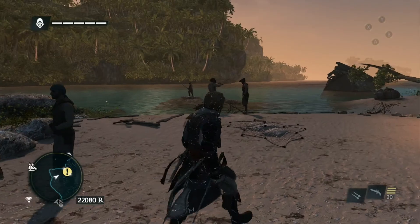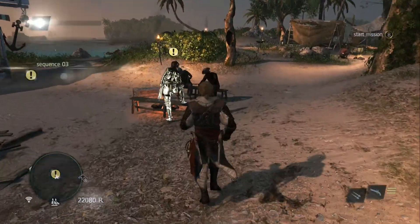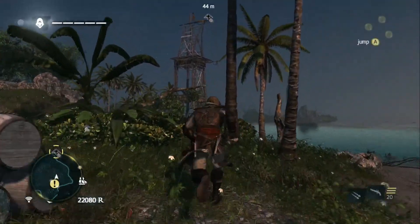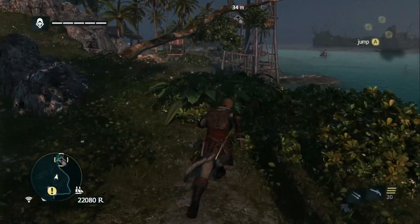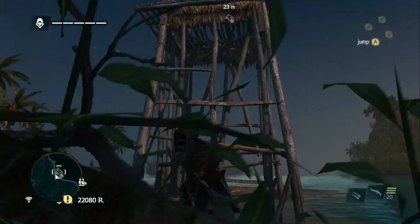Alright, we're back with Let's Play Assassin's Creed 4: Black Flag. We're not going to get right into it — we are going to finish this island out first before we move on. Don't want to miss anything. There's probably some animals and junk that I can hunt here, maybe not though — it seems pretty populated for a tiny island.